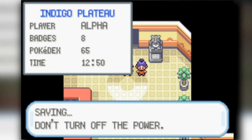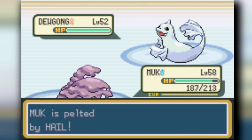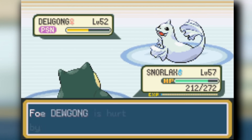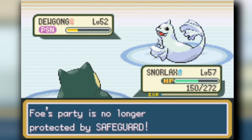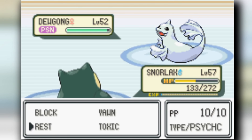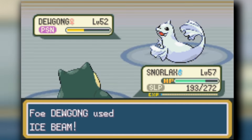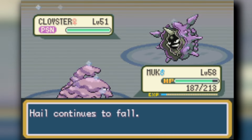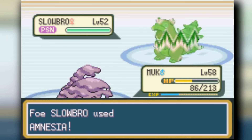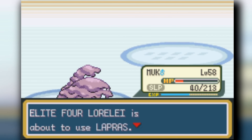Heading into Lorelei's chamber, we start off with Muk. Muk has a lot of Special Defense, a natural poison move, and stability moves like Disable and Minimize - good stalling moves. However, I put Memento on it which is a wasted move slot. But Muk actually does pretty well, taking down three of her Pokémon - Slowpoke, Cloyster, and Slowbro. Lapras comes out and takes Muk out, but it's a great showing. Then Vileplume poisons and stalls, and Haunter uses Destiny Bond on Lapras.